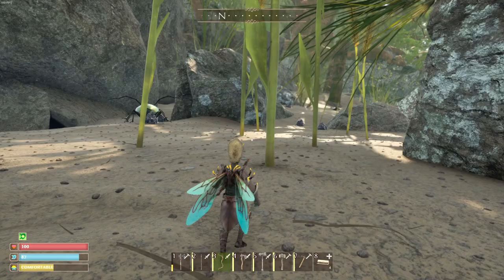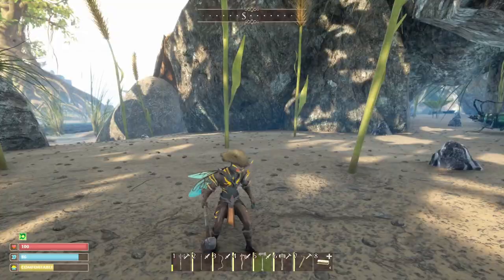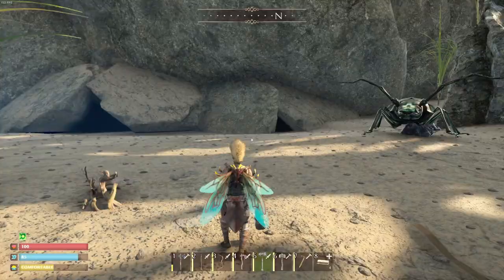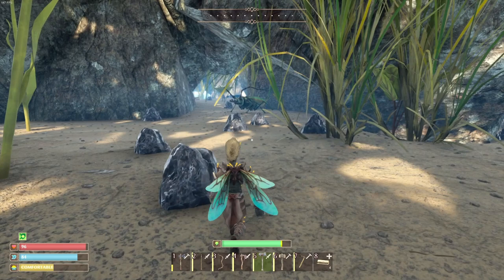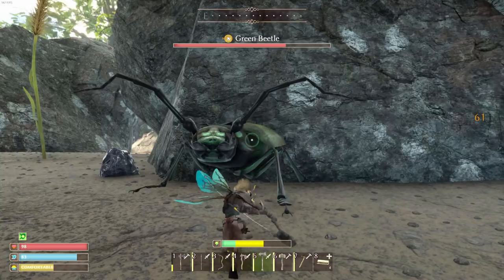Tip number six: another item you'll need a lot of in early game is chitin — it's definitely pronounced 'chitin,' fight me in the comments. Any type of beetle drops it — there are green beetles and red ones in the upper yard. Use your ant-view scan on a bug to see its weakness; the green beetle is weak to blunt damage. Smack them with a blunt weapon and you'll get chitin and animal fat.